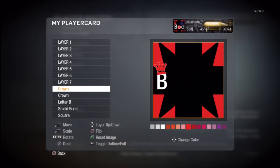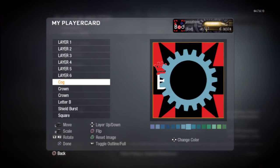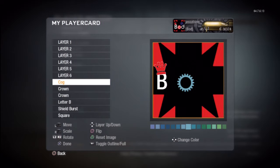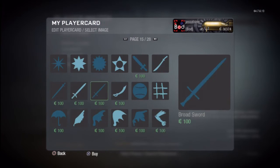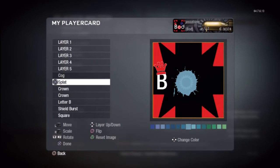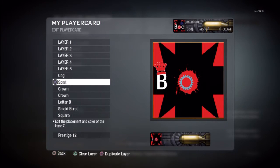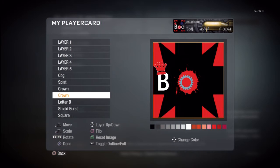This is a different color compared to my Bod avatar that I have on YouTube. Since they don't have any good circles, I used a cog, and to make the emblem look a little bit better I put a splat — turn that red — as the same background color as the red square, just to blend in. I put that in the middle, then shift the cog and the B over so everything's perfectly centered instead of being shoved to the left side.